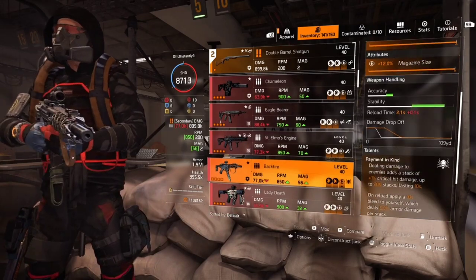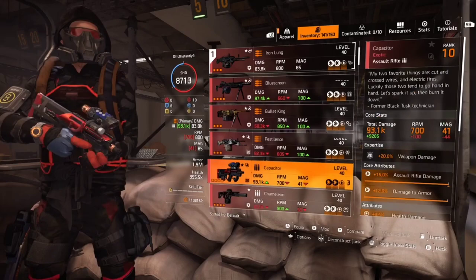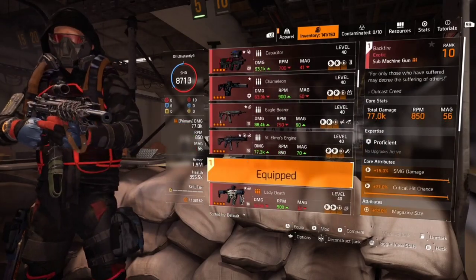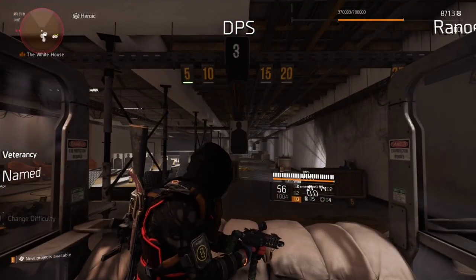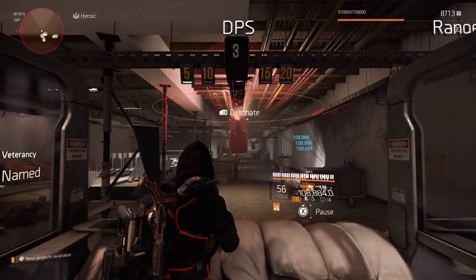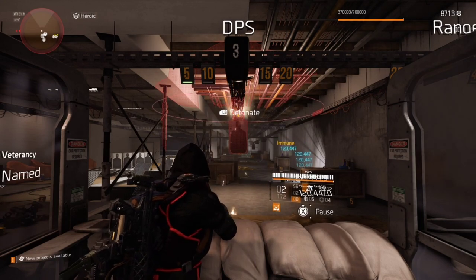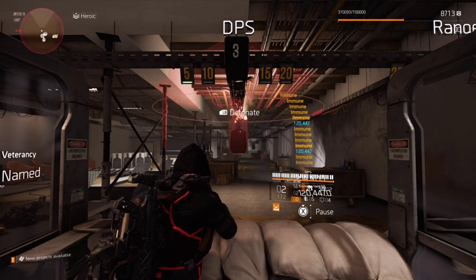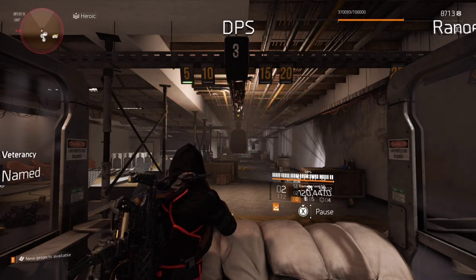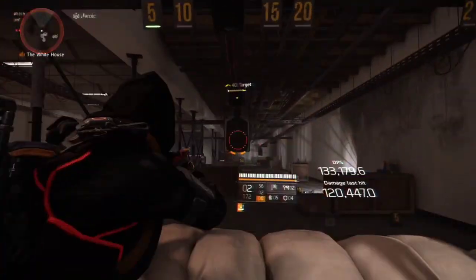We'll switch off to the Backfire, which has no damage to armor, crit chance, or extra additives. We're going to show that the burn actually changes. We're hitting for 108 right now with nothing, but then when you put damage to armor on, see it jumps to 120. So that right there tells you that you definitely want damage to armor on anything where you're going to do status effects. That's why we have two-piece Walker.